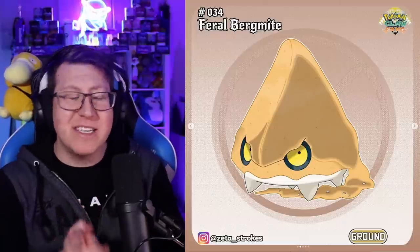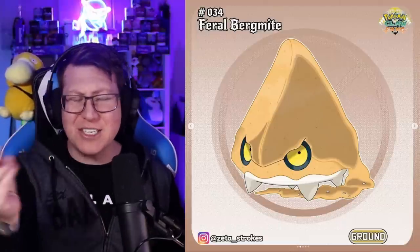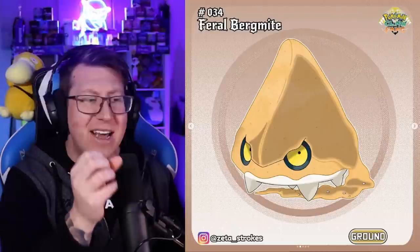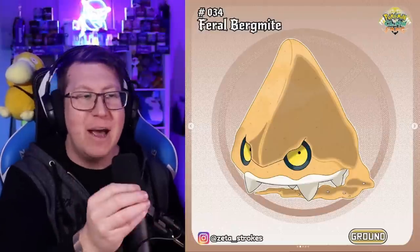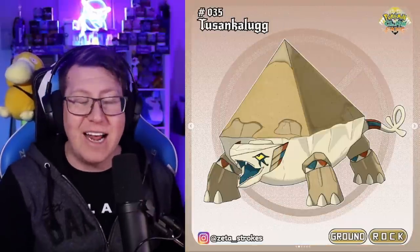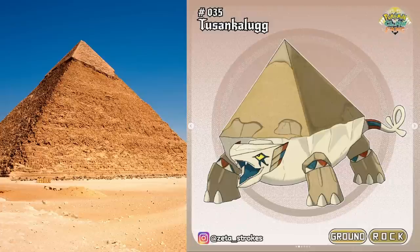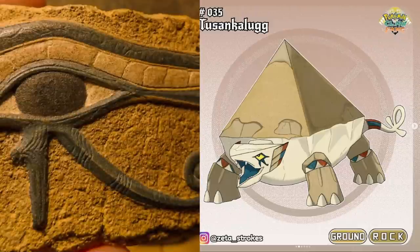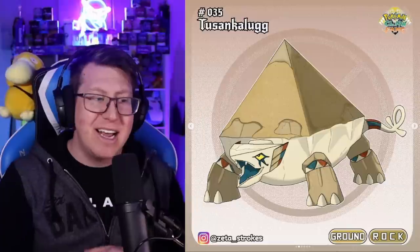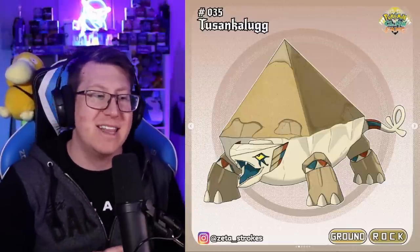I absolutely love Feral Bergmite — it's a ground type Pokemon, and I think it's such a clever idea to have an iceberg Pokemon transferred into a sand dune Pokemon. It looks very angry and cranky, but it's really well done. It evolves into Two Sankalug, which has a lot of Egyptian references: the pyramid, Sandicalus, the Eye of Horus around its eye, and an Ankh on the tail. It just has so many Egyptian references, which is really cool.